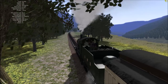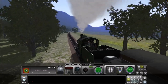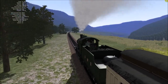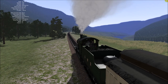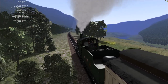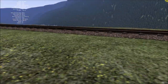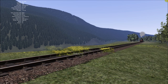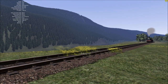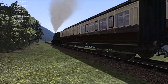So we climb up this very short 1 in 70 grade, then crest the hill and roll down the other side on a 1 in 100 down to Pennyvale station. There's not much scenery — it kind of stops further up here. I wanted the scenery to differ quite a lot. Unlike Grove Valley where it's just all open and empty, I wanted it to be kind of barren and empty in places and full of life in others.